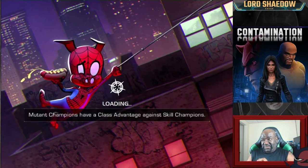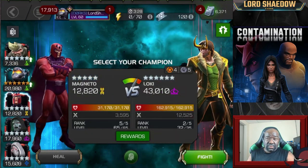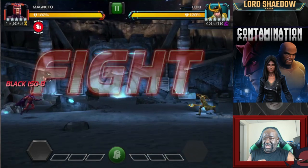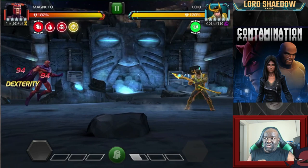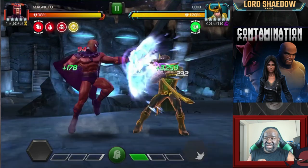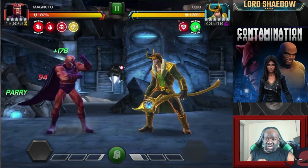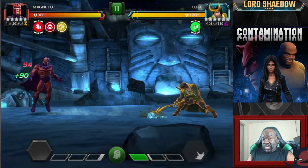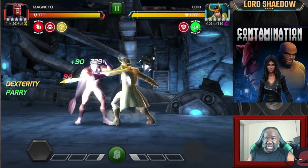That one-star chest is usually an indication that this is the path Kabam considers to be the easy path, so I usually look for that path anytime I do my initial clears. Doing the same thing as before. Now the thing with Loki is he has a passive power gain, so you've got to be careful. You're going to have to bait things out even though you haven't hit him. You're going to still have to bait out specials. And you see I'm hitting into his block.